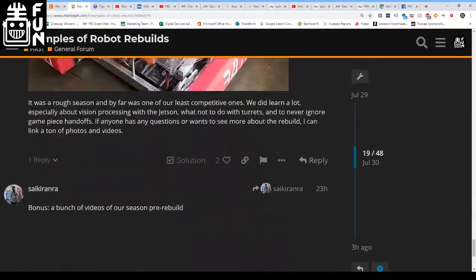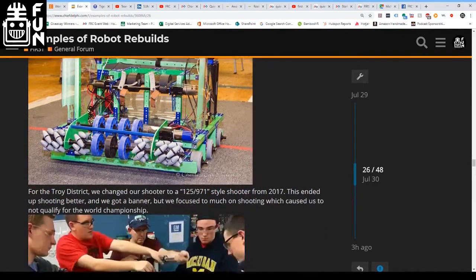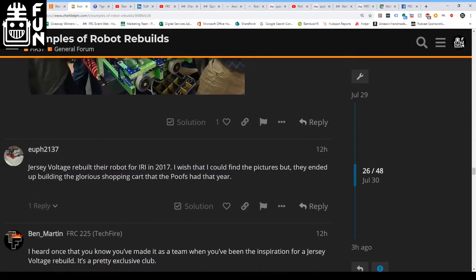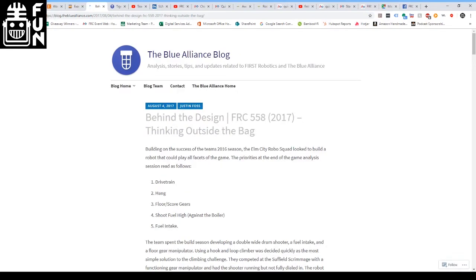4587's rebuild got some interest too. 5460 seemed to do rebuilds quite a bit — they redid their robot in 2016. They're from Michigan. For the Troy District, they changed their shooter to a 2017-style shooter which ended up shooting better. They got a banner, but focused too much on shooting, which caused them to not qualify for world champs. It's always a dice roll during the competition season — especially in a district — where you commit to a complete change and see how it goes. It can be really risky, but sometimes there's a huge reward.